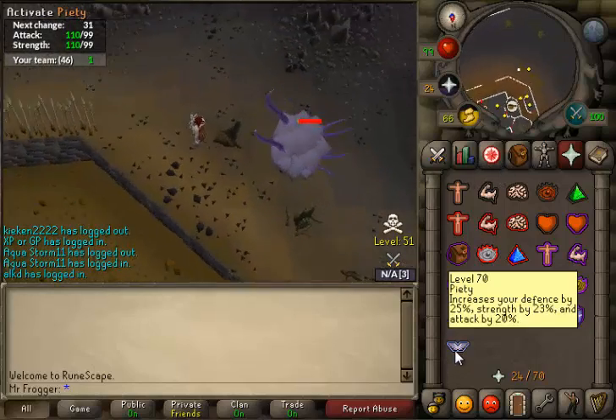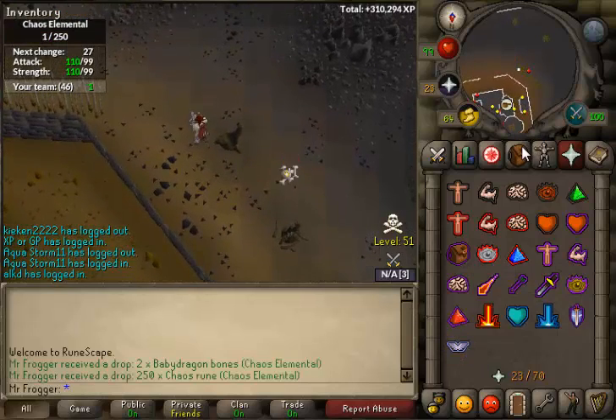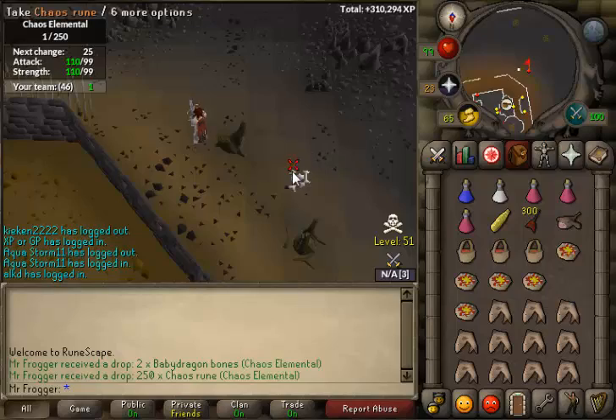With that said, if you get a good item I recommend banking immediately, just to be on the safe side. Here's the kill — Chaos runes, not terrible.